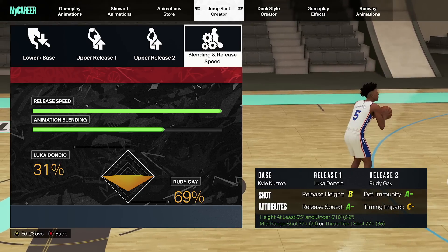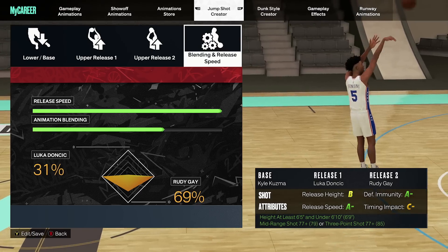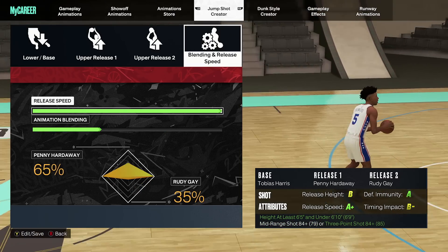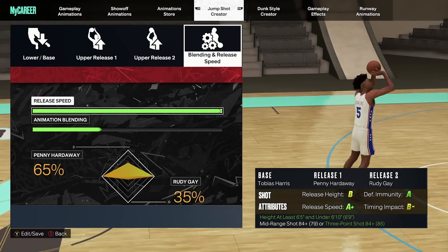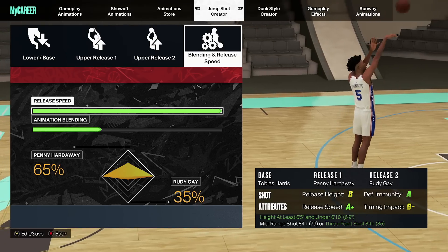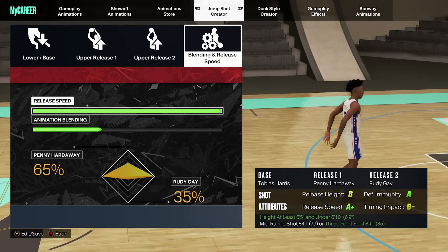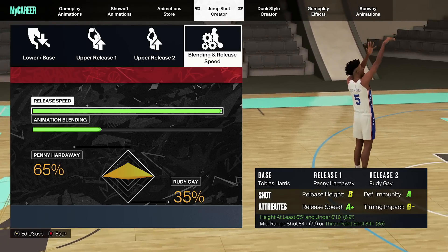For the jump shot, there are two that I alternate between. My current favorite: base Kyle Kuzma, release 1 Luka Doncic, release 2 Rudy, 100% release speed, blending 31% Luka and 69% Rudy. The second jump shot is base Tobias Harris, release 1 Penny Hardaway, release 2 Rudy, 100% release speed, 65% Penny Hardaway and 35% Rudy. Try both on early first, and if you don't like them, try them on very early. If you want more jump shots for this height range as well as under 6'4 and above 6'10, check out my jump shot video linked below.